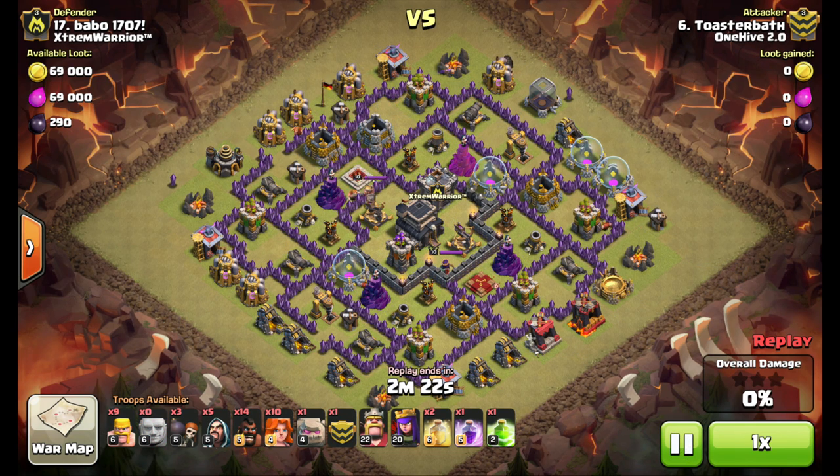That's the game plan — we'll take a look at the replay. Here goes the attack: giant goes down and starts getting the clan castle lure. First hog misses, send a second one in to check for double giant bombs — none there. Lure's completed; going to start bringing it down towards the area where I'm going to drop my valks.